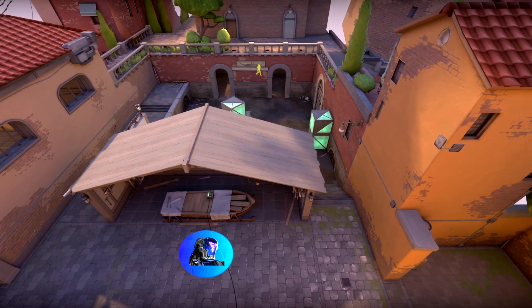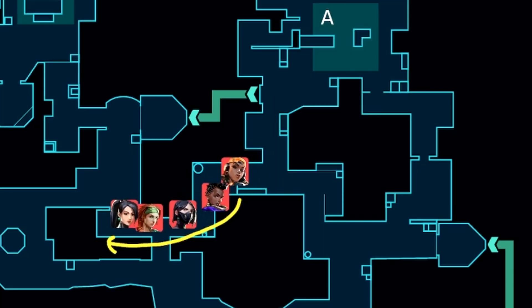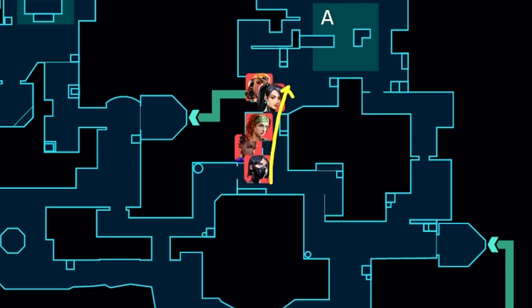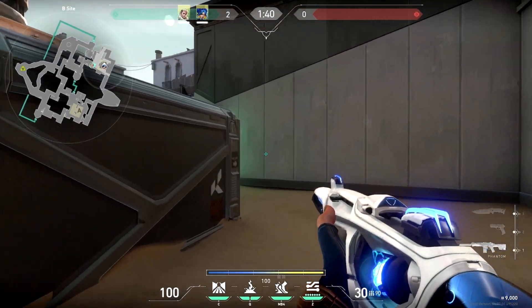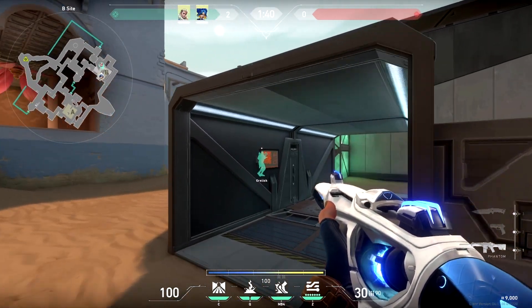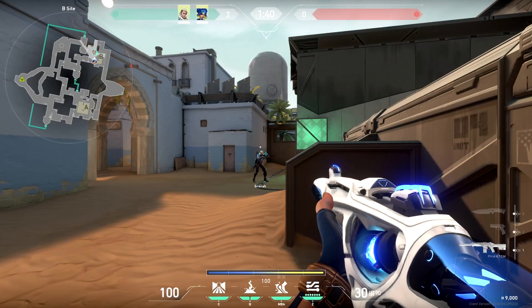You can do this in a number of situations, but the two you'll hear more often are when the attacking team fakes a rotate, cuts sound, and attempts to re-hit the site, and in post-plant situations. An example of this would be on Bind: you plant it, it's a 1v1, and you hear the enemy drop out of hookah. You make footsteps towards the right side of tube and then walk back the other way. Boom — easy misdirection.